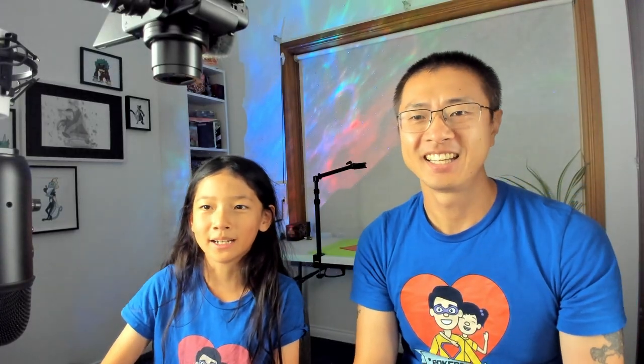So how are we opening these? It's a pack battle, guys. So we've got two each. The winner gets Leon, the ultimate grand champion. I've got Bede, everyone's favorite. Not really, but that's okay. I thought Bede was a girl, but apparently he's a male. Let's get into it.